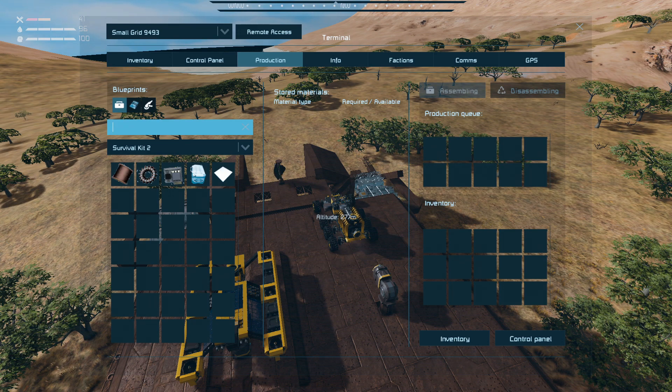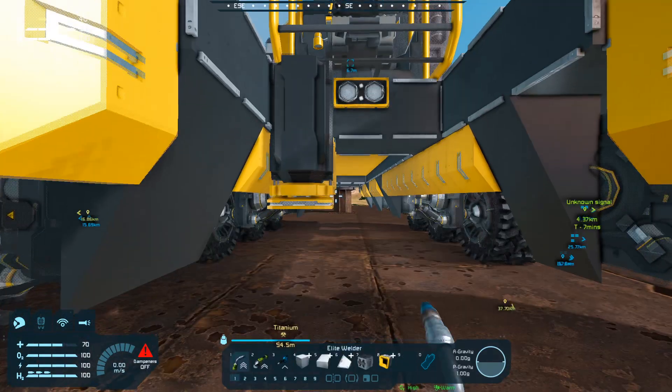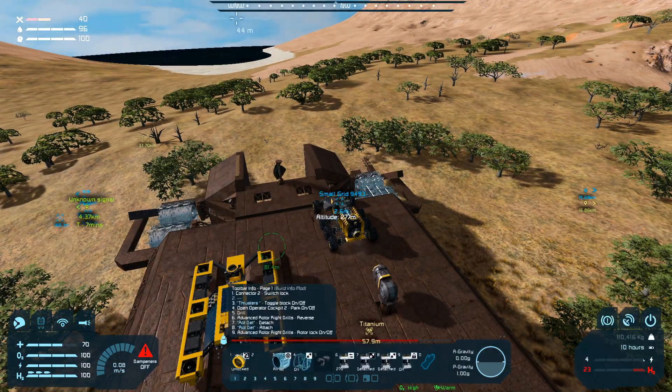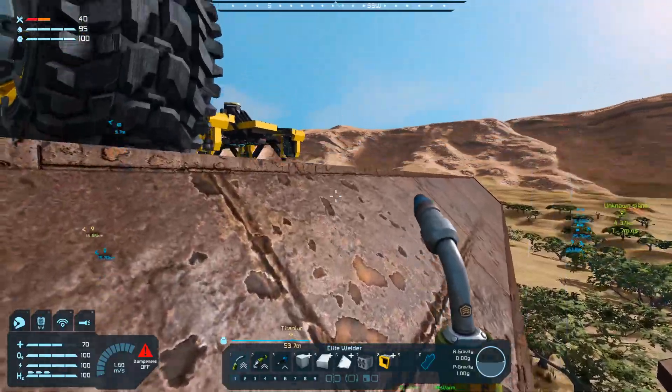I'm a dork and don't have my handy dandy notebook open — also known as the internet — for what makes the parts tick. So let's get to it. Metal grids come from the fabricator, which means I have to go build one of them, which probably takes some metal grids as well.